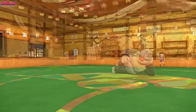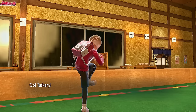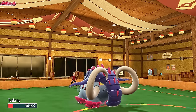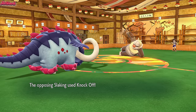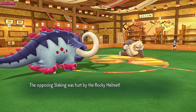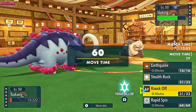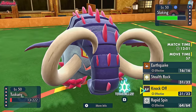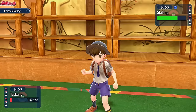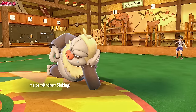We withdraw Gholdengo, expecting a Retaliate or Giga Impact or something like that. We go into Great Tusk. They go for a Knock Off, which unfortunately for them is not going to KO us — kind of bad because I wanted a free switch-in with Emboar here. That's not going to happen now. So let's go for a Knock Off first and foremost — they kind of have to switch out. I don't know whether they can with the Truant — I think they can. They withdraw the Slacking.